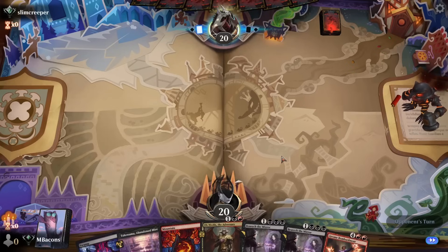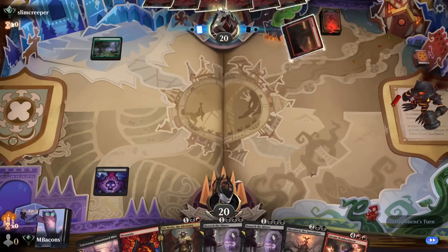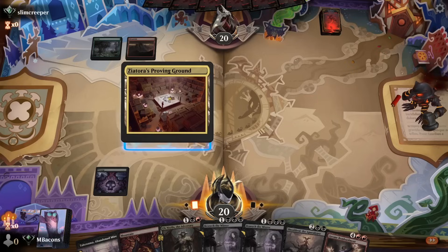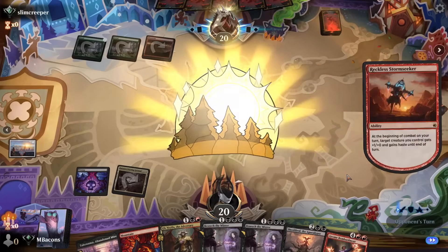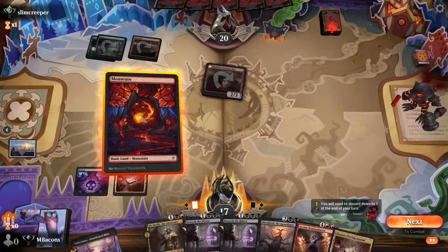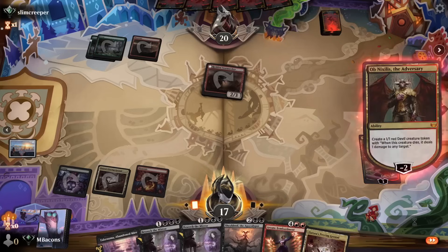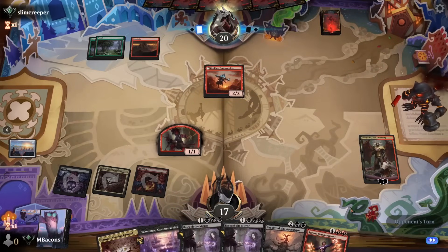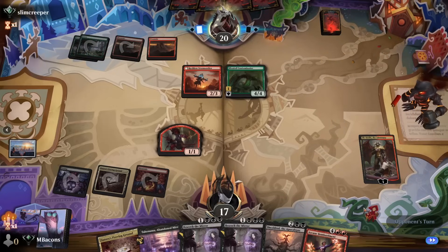We're trying something a little bit different today — moving a little quickly here. Had some audio issues, so we're going to speed up the whole thing and do commentary after the fact. Our opponent's starting off pretty standard with a Reckless Stormseeker. We're doing an Ob Nixilis, just the vanilla version to get a token. We're just trying to build up towards Beseech the Mirror so that we can bargain it and immediately cast whatever we find.